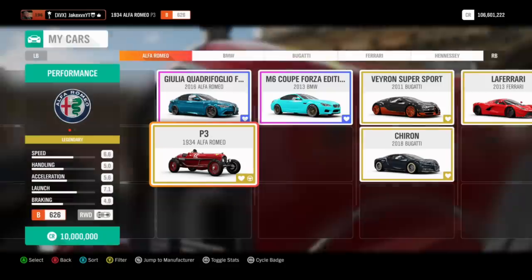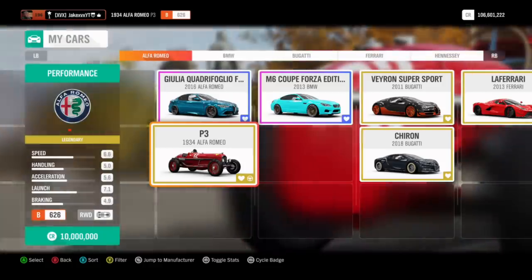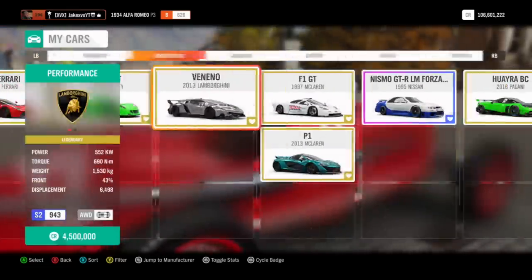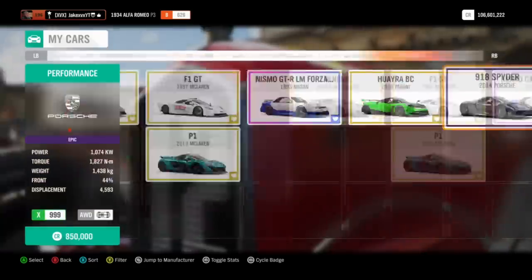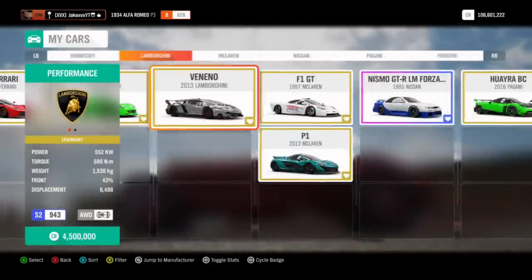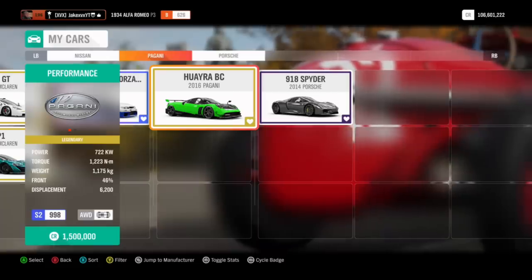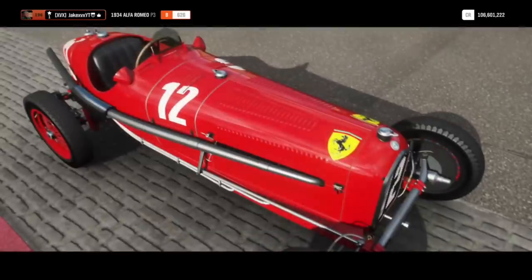That's basically it — those are the 10 cars I always use to make my auction house money. Every now and then, like the M6 Forza Edition, a car will stop selling well and prices get inconsistent, but eventually they even out again. If you want to make some quick credits and learn the auction house, try out these cars. They're consistent enough to stay reliable. Just continuously search for them at the cheap prices mentioned and you'll be laughing with loads of credits. Like if you enjoyed, subscribe for more Forza Horizon 4 content!